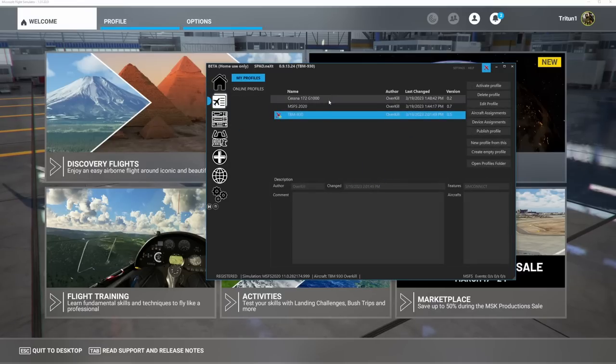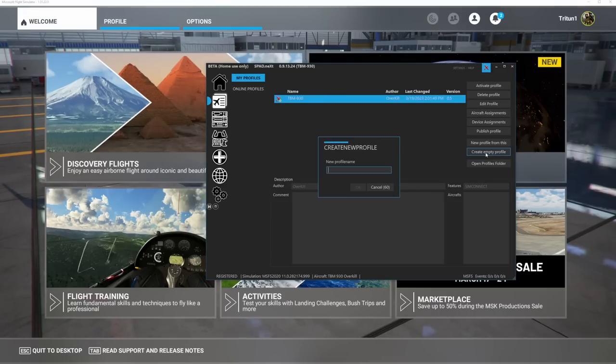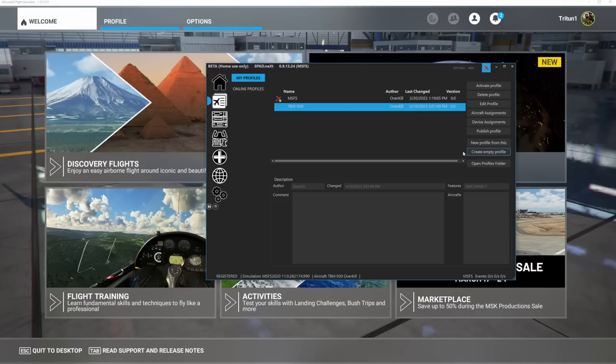So what I'm going to do is go to my profiles page and delete the existing ones to start fresh. You can't ever delete the last one, so we're going to create a new empty profile — we'll just call this MSFS. Then I can delete my other profile. Here we have a basic profile, and this is always going to be step one: creating a basic profile.